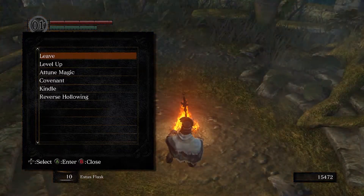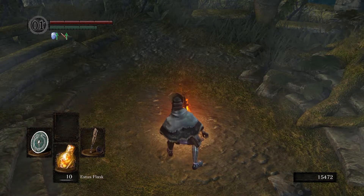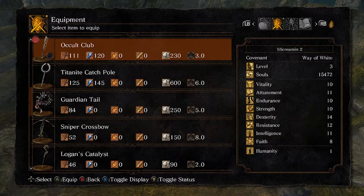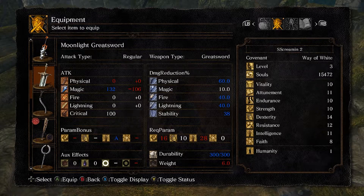I'm still not sure what direction I should be leveling up in. Do I want to do intelligence because I have the Moonlight Greatsword and Logan's Catalyst? My occult club — actually no, that scales with faith, never mind. I need 16 strength, so I'll go ahead and get that, then start working intelligence up to 28.